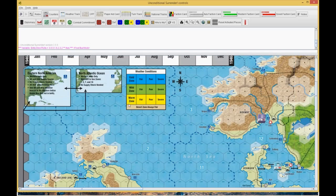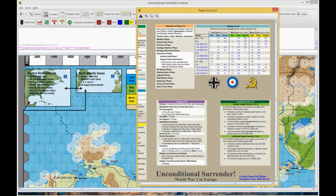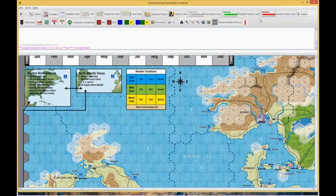The map has been restored — it's gotten rid of the big notes that used to be under the weather conditions, because on the new player aid card we have the new weather table that Sal just published recently. There's probably a whole discussion on the odds of getting five fair weather turns in Russia and so on. I kind of like this way because the weather is not as deterministic as it was before.